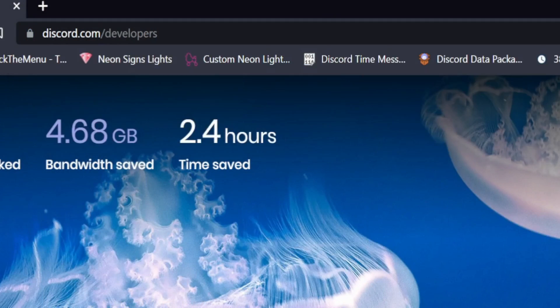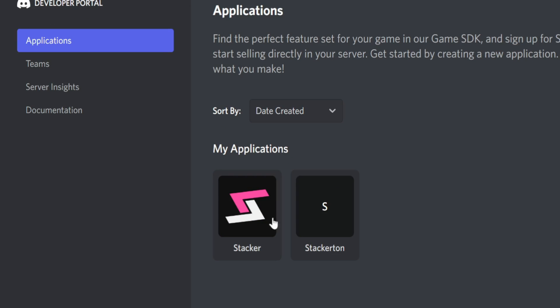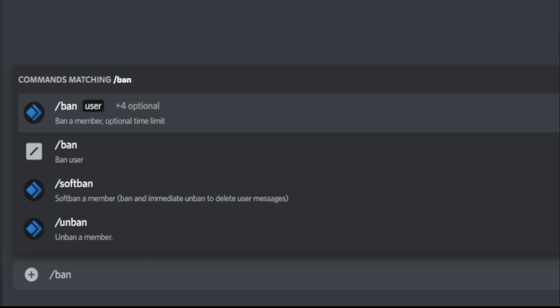With this badge, one simply needs to be the owner of at least one active bot. And by active, it needs to have a recent slash command used within the past 30 days.